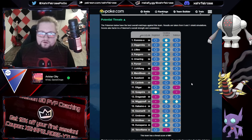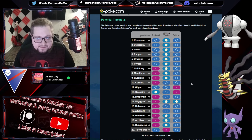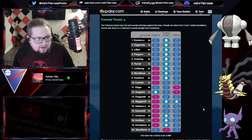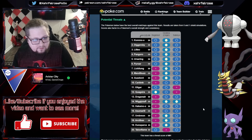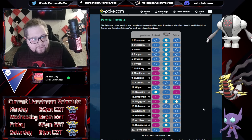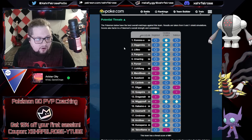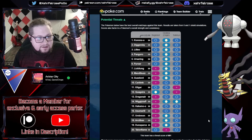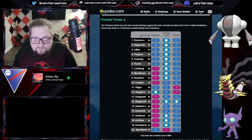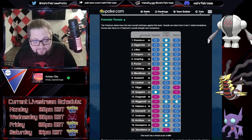Maybe even a Suicune would be good — not necessarily super strong coverage everywhere, but pretty consistent, and a really good answer to Gligar, which this team only beats by overwhelming with one of the two Ghosts since Regieleki doesn't do well into Gligar. But the list of things that beat this team is incredibly small — Kommo-o, Diggersby, Litleo — this team actually looks legit to me. Let me know in the comments if you have a Giratina Origin and want to try this team.